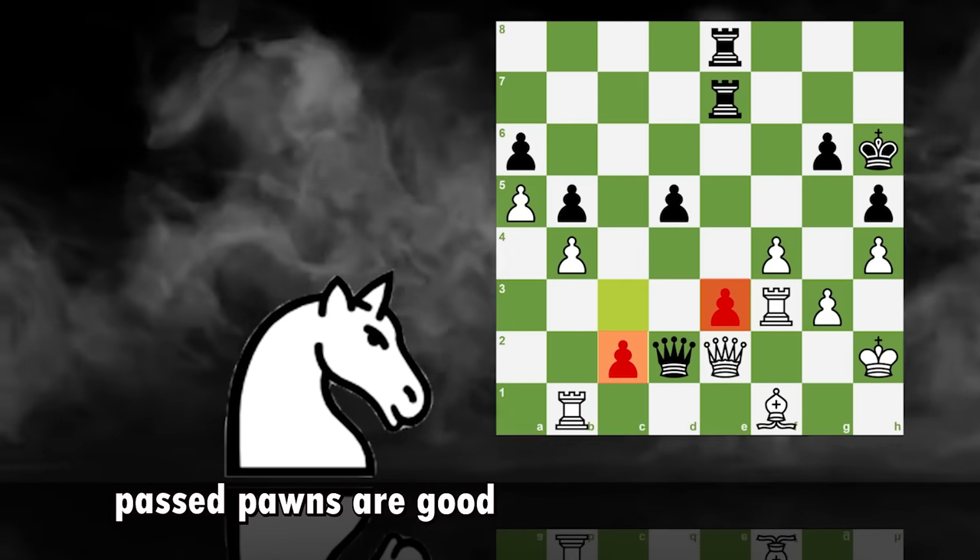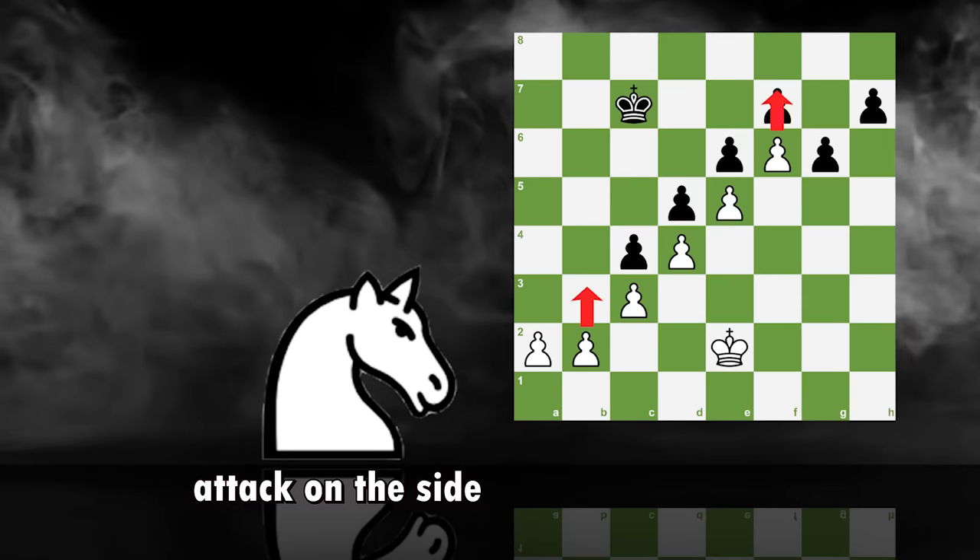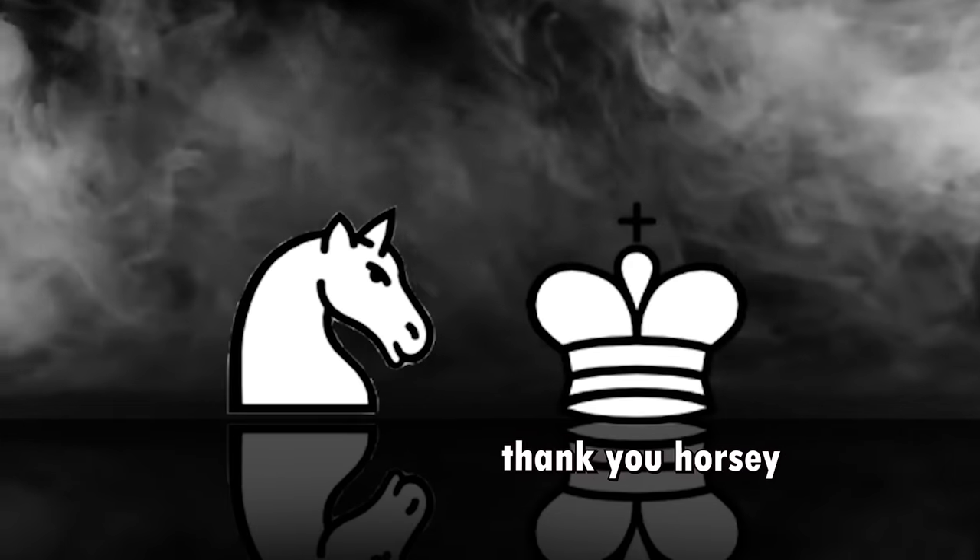To summarize: passed pawns are good, connected passed pawns are even better, isolated pawns are weak, and attack on the side where your pawns are facing. Now let's learn how the knight can be used better.